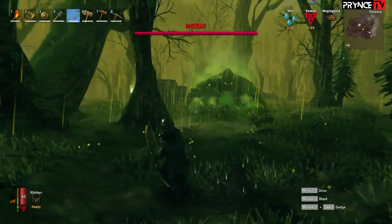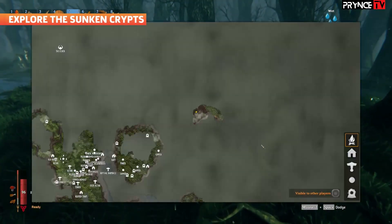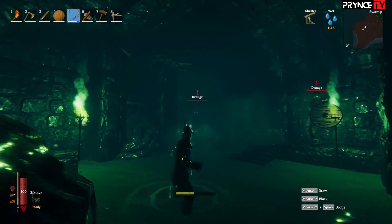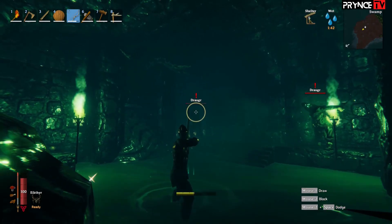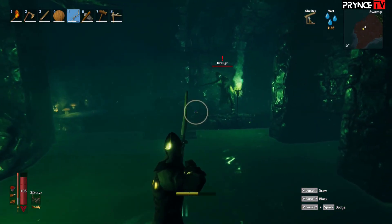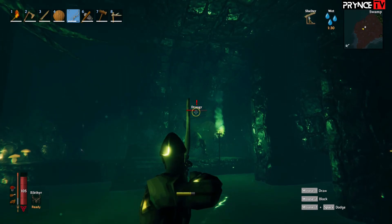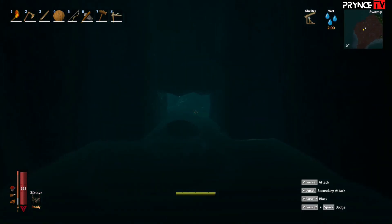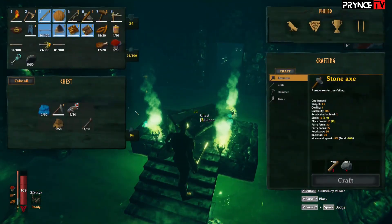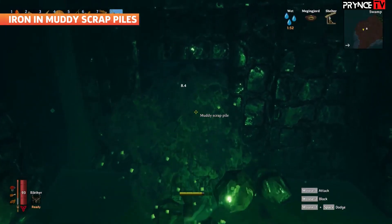You'll also need a key to find and take down Bonemass, the swamp biome boss and the next target on your hit list. Hopefully at this point you've marked some Sunken Crypt locations on your map and you can now put your Swamp Key to work. Crypts are similar to burial chambers in that they sometimes contain enemies — in this case, Draugrs — so be careful as you open doors or clear pathways. Try to take out Draugrs from a distance whenever possible, since you don't want to get stuck in a tight location where it's tough to escape from trouble. Crypts are also fairly flooded, which can make it difficult to get around in the midst of a fight.